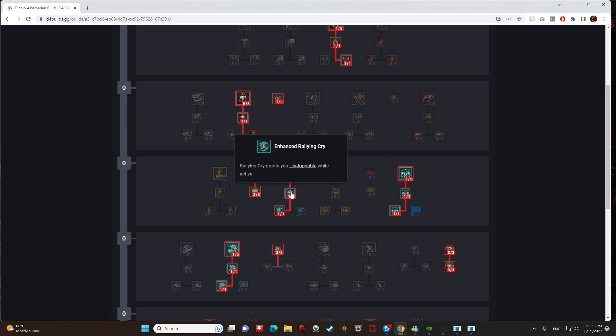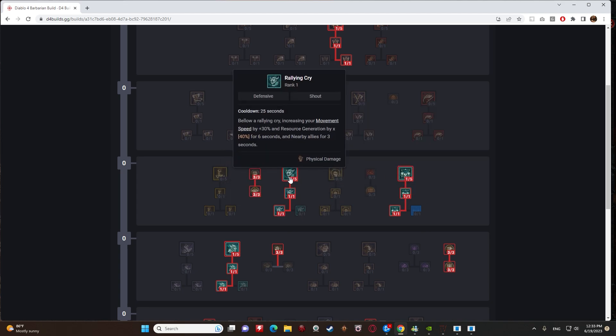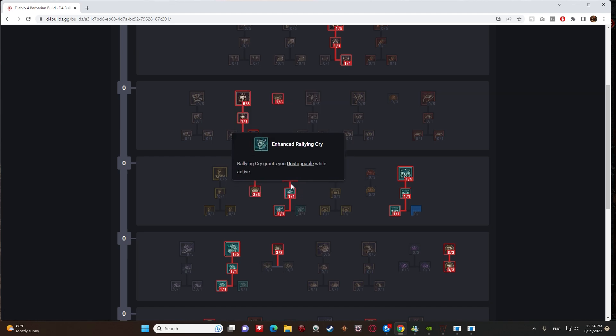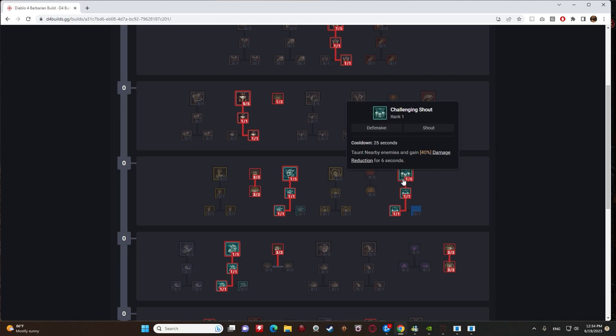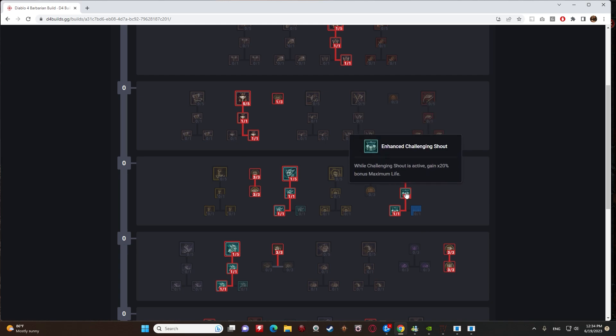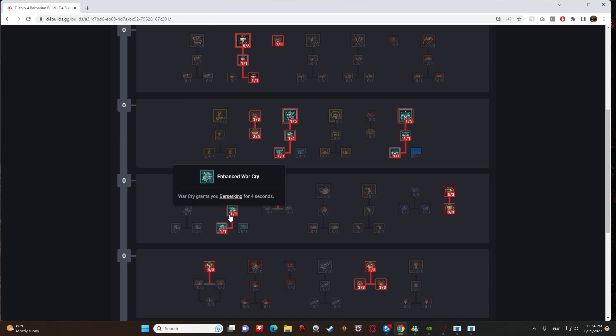Rallying Cry, Enhanced Rallying Cry, Tactical Rallying Cry — gives Unstoppable, free regeneration, and movement speed. Challenging Shout, Enhanced Challenging Shout, Tactical Challenging Shout — provides damage reduction, increased max life while active, and generates 3 Fury each time you take damage. War Cry grants increased damage, Berserking, and 15% of your base life as Fortify.